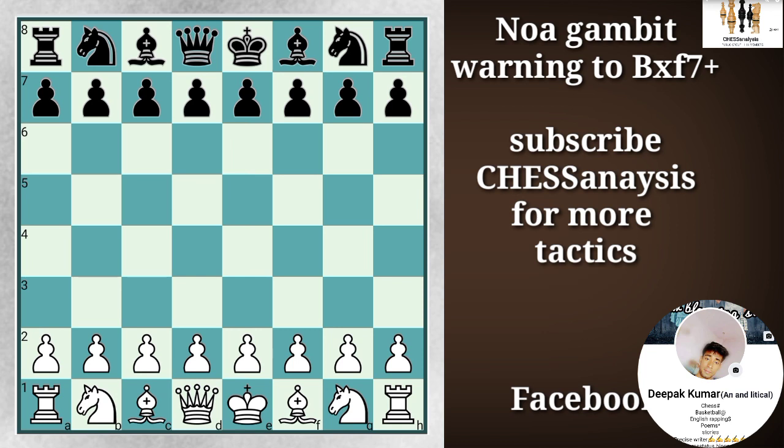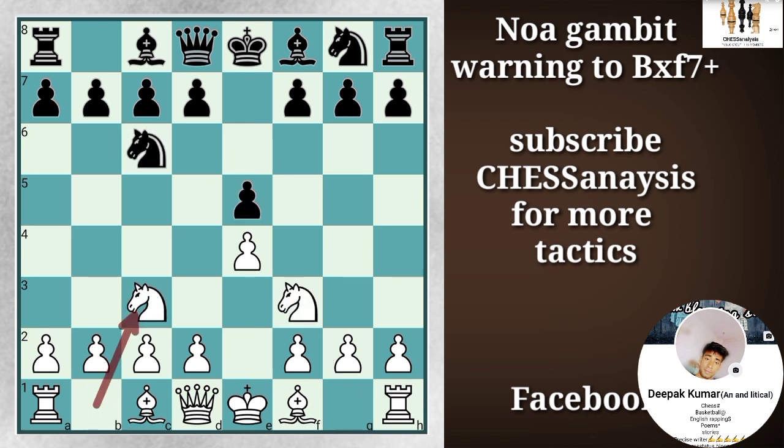In this video we will talk about chess tricks and tactics that is working in the Noah Gambit. So after e4, e5, Nf3, Nc6 and Nc3, Nf6, the four knight variation is on the board.